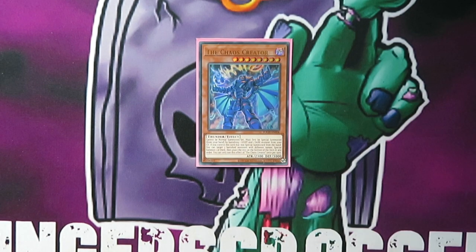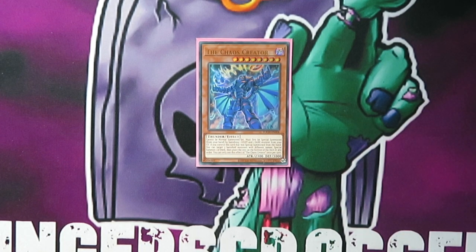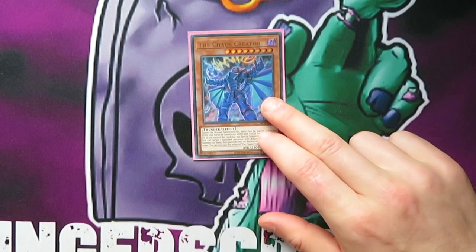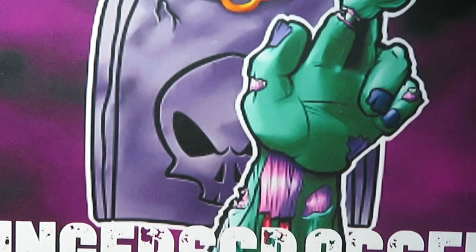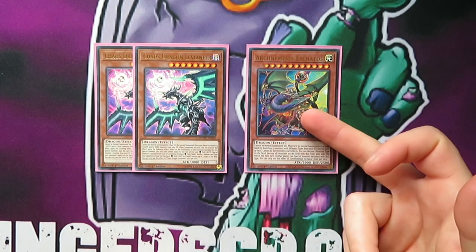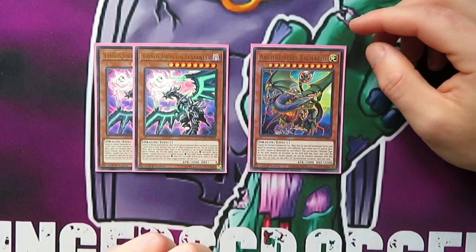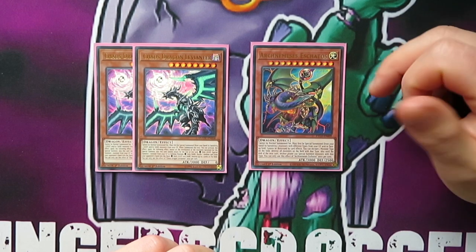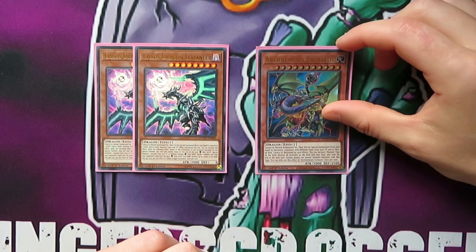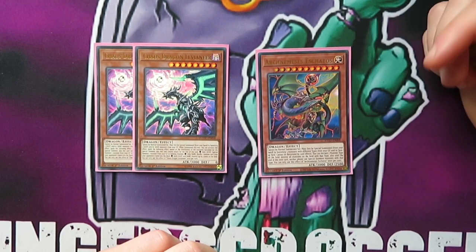Then we play one Chaos Creator. You banish a Light and a Dark and then when he's on field, you can target three banished monsters, shuffle two back — so you can actually continuously loop these. And he can also summon one back, so he's really good for extending. Then of course two Levianeer and one Eschatos. Levianeer is broken — everyone knows that card, absolutely crazy. And one Eschatos because this is crazy — if you're playing against Dinosaurs, you can just call Dinosaurs when you summon it. You have to banish three different types, but it's fairly simple to do. You can just call Dinosaurs and they can no longer summon Dinosaurs. It was clutch in a game against Zombies too, so pretty good.